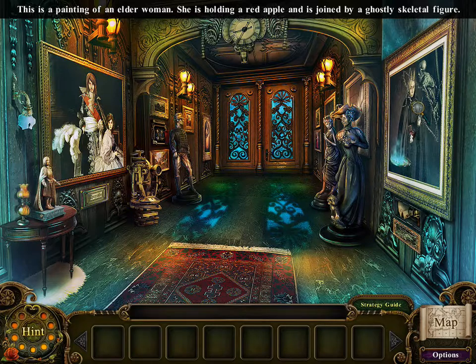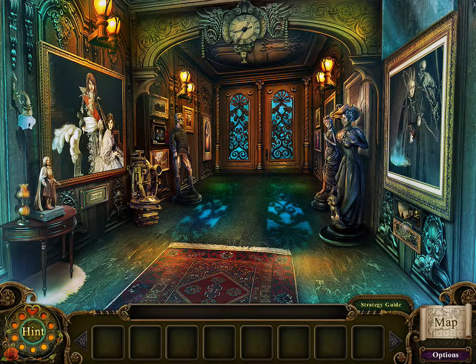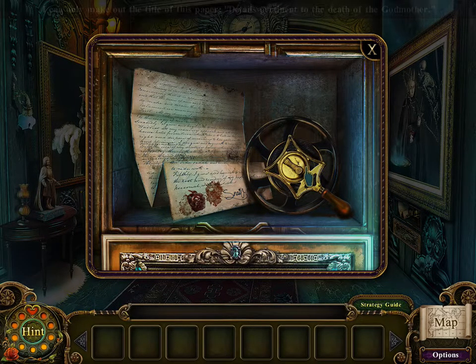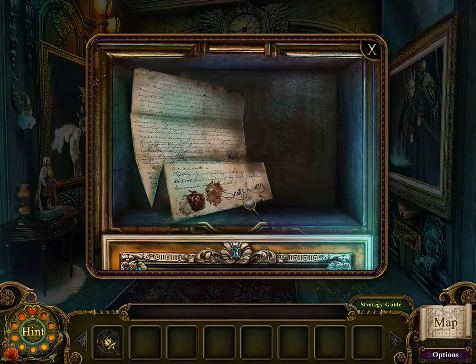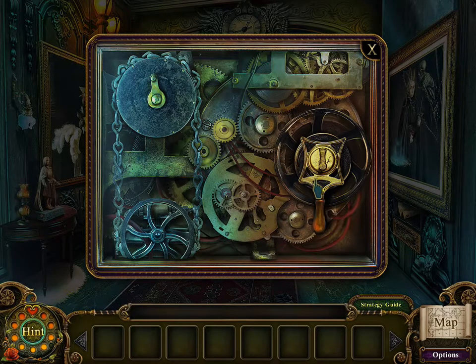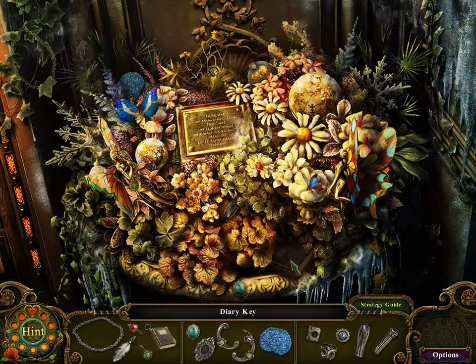A painting of an elder woman - she's holding a red apple and is joined by a ghostly skeleton figure. I guess that's the evil queen's witch form. I can only make out the title on the paper: 'Details permitted the death of the godmother' - there's even this witch godmother, written by the Snow Queen. Well, that's gone now. We got the key. Another HOP section.